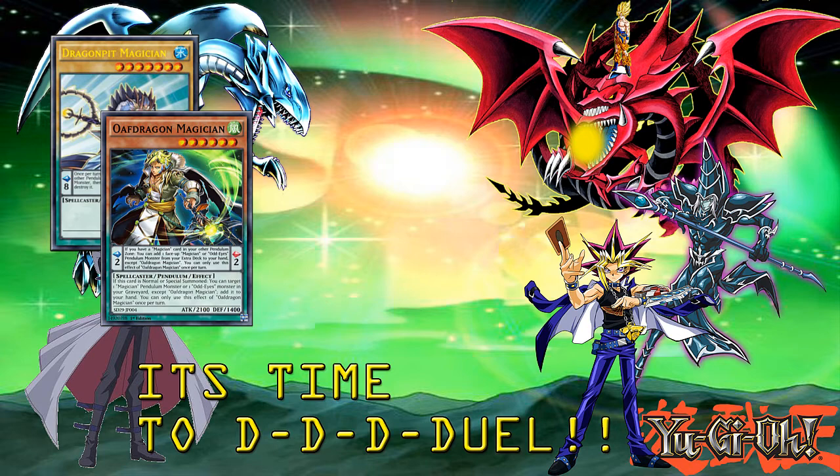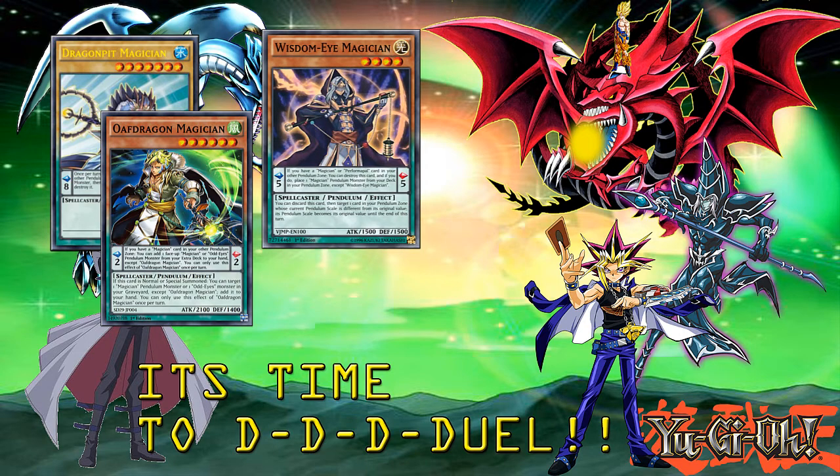But what else does this need for the combo? Well, Wisdom Eye Magician. It is a level 4 spellcaster with a pendulum scale of 5. If you have a Magician or Performapal card in your other pendulum zone, you can destroy this card, and if you do, place one Magician pendulum monster from your deck in your pendulum zone, except Wisdom Eye Magician. Wisdom Eye's effect is not limited to once per turn, so you can actually get two Wisdom Eyes and use both of their effects, getting multiple searches into Dragonpit or Oath Dragon. The combo works by using Wisdom Eye to destroy itself — it goes to the extra deck — then you get the other pendulum you need. If you have Dragonpit, you get Oath Dragon; if you have Oath Dragon, you get Dragonpit. Then you use Oath Dragon to return Wisdom Eye to your hand, and discard it for Dragonpit to destroy one spell or trap card on the field.